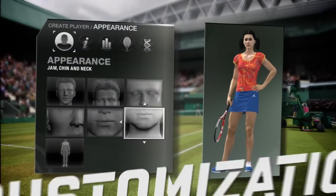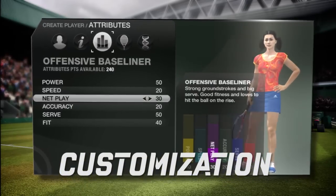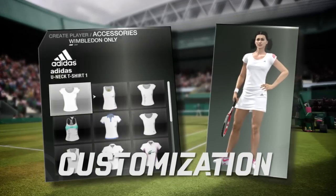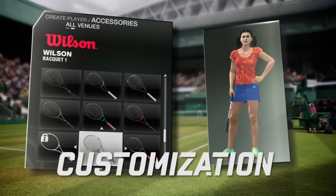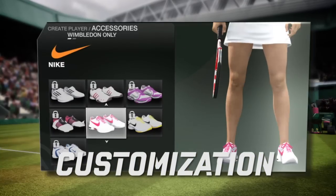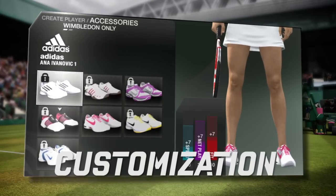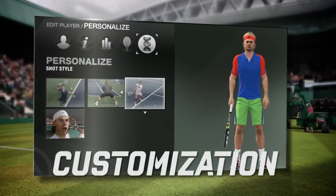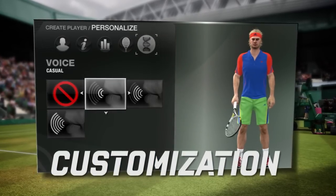EA Sports Grand Slam Tennis 2 includes a fully featured player creation system that allows you to customize every aspect of your player. You can also dress your player with a variety of clothing, equipment, and accessories from the top brand names out there. Certain types of rackets and shoes can be unlocked at various stages throughout your career to provide your player with attribute boosts. EA Sports Grand Slam Tennis 2 allows you to customize your player's behavior as well. Your player can look, play, and sound exactly how you want them to.